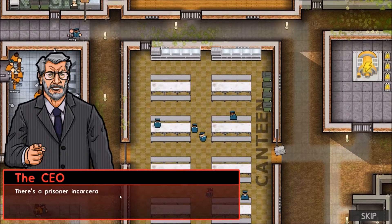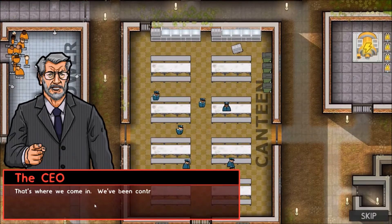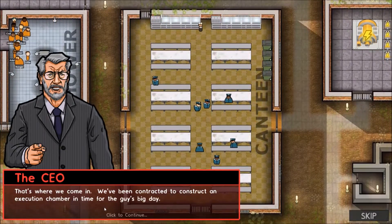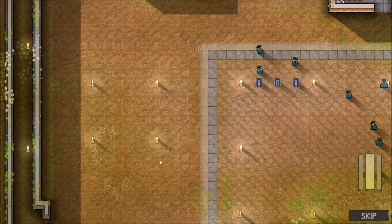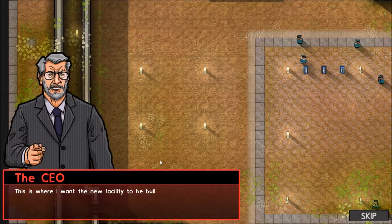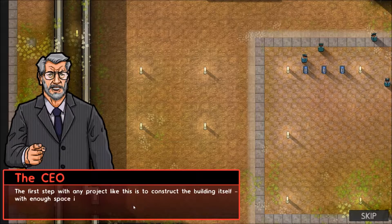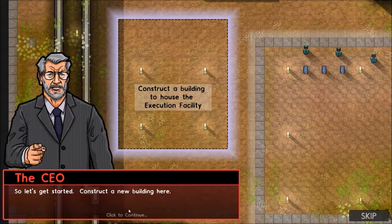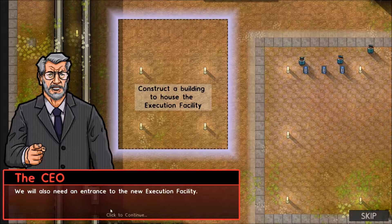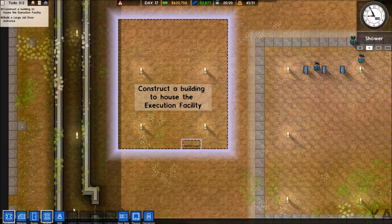There's a prisoner incarcerated at this facility who's been convicted of a double murder and sentenced to death. That's where we come in. We've been contracted to construct an execution chamber in time for the guy's big day. I guess I start off with a prison. This is where I want the new facility to be built.